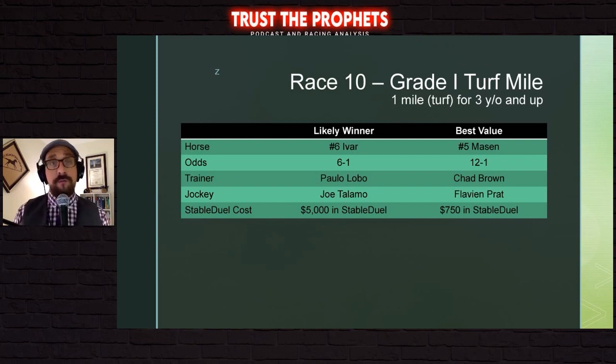The best value in the Turf Mile is Mason, the Chad Brown horse with Flavien Prat aboard, at 12-1 on the morning line — only $750 on Stable Duel. Anytime you can get a Chad Brown horse jockeyed by Flavien at 12-1, you have to take it. This horse has been in the money in all five races this year at a mile distance, should sit just off the pace and be well positioned. I've been somewhat underwhelmed by this horse, but at 12-1 from a morning line standpoint I'm not going to pass it up. It always turns in really strong efforts, and even finishing second, third, fourth, or fifth at 12-1 accumulates great points on Stable Duel. A lot of ways to win on Stable Duel — you don't just have to pick winners. Mason feels like a great underneath value play to include in exotics.